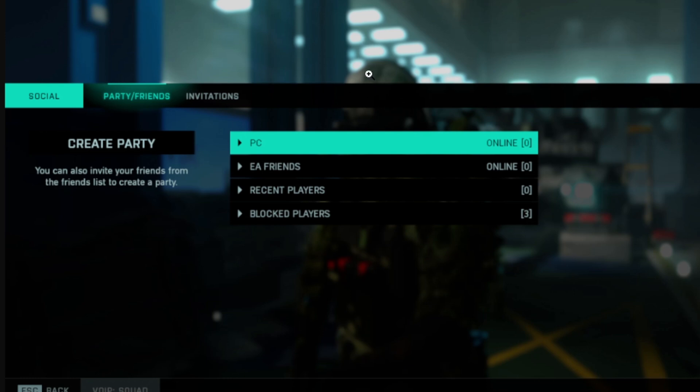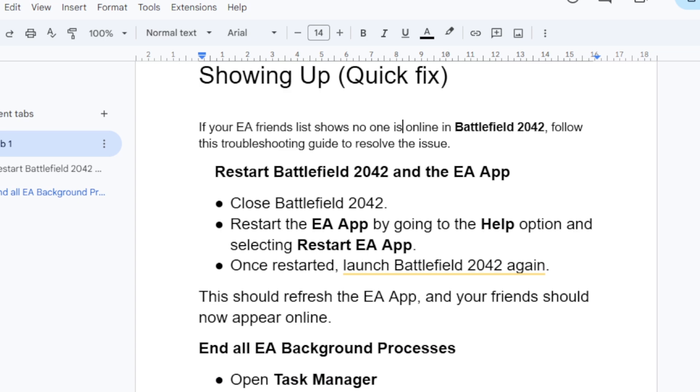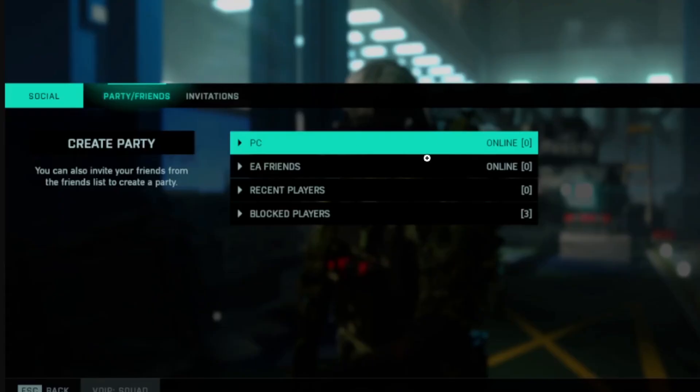If your game, Battlefield 2042, shows no one is online on the friend list, you're not alone. A lot of people are facing this issue. I've prepared a basic troubleshooting guide which a lot of people found very useful, and they were able to fix the friends not showing up issue in Battlefield 2042. Let's go step by step — make sure to watch till the end.